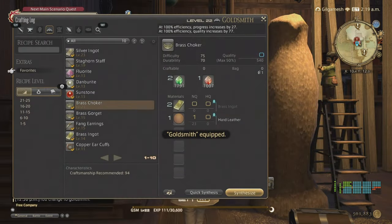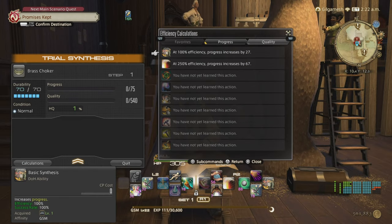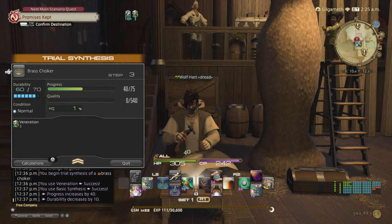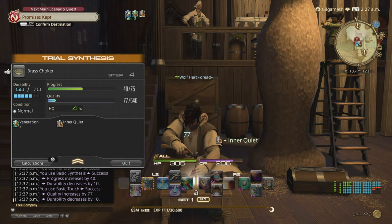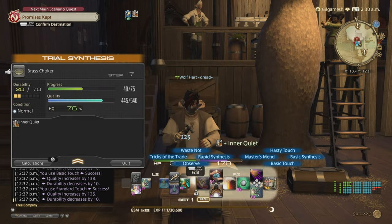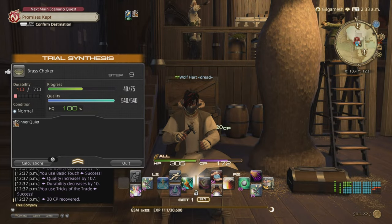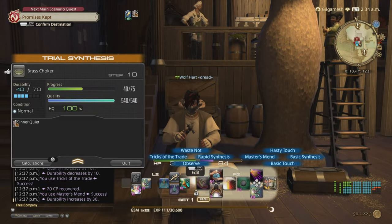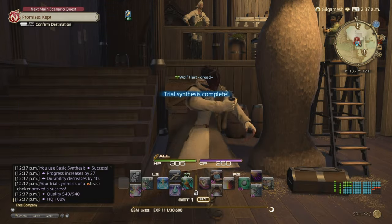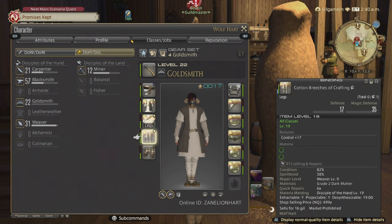Let me show you a rotation on my Goldsmith. Look at your progress — it's 27, with Veneration it's 40, so only do that once. Then do Basic and Standard Touch, using any Goods or Excellents along the way. Use Tricks of the Trade for the CP if you get a Good but don't need the quality. Do that until you hit durability limit, then use Master's Mend, then do Basic Synthesis until finished. That is the rotation to make accessories high quality going into the Ishgard Restoration.